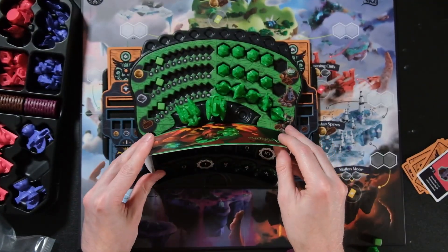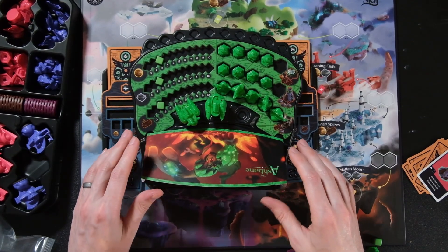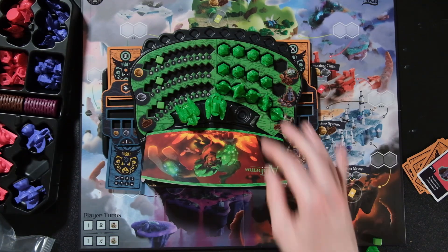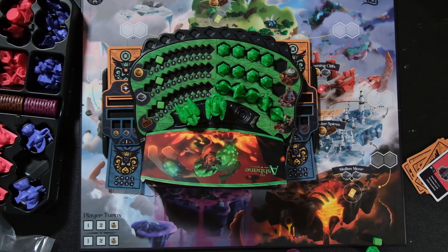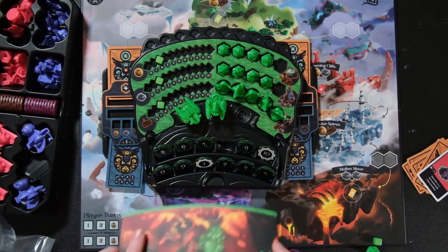These handy blinders go right over the player area and block opponents from seeing your chip placement. This is a prototype — the production version will be different. IV Games has told us the magnetics, the inlay, and the blinders will all be redesigned, so don't take anything you see here as final. For now, just put your hand over it if needed.